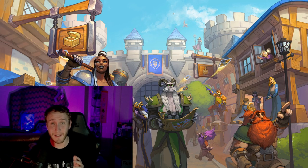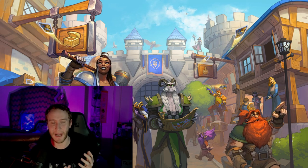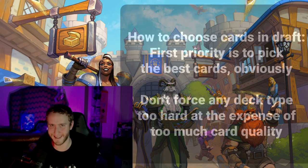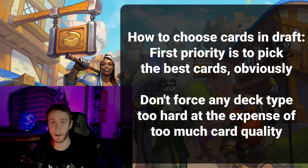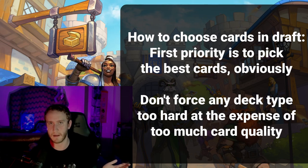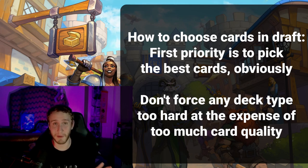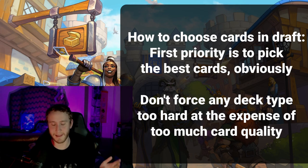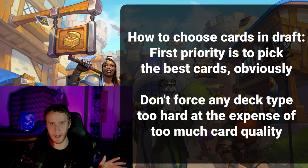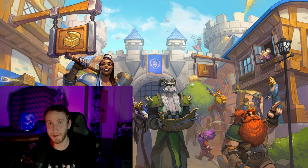Now let's talk about how you should be evaluating cards in the draft and choosing cards to get you there. The first and most obvious thing is which card is the best card. Cards offered in arena are essentially completely random and can be of completely different power levels — you can have the best and worst card in your class right next to each other. As a result, you really don't want to be forcing any kind of deck archetype too hard or giving up too much value just to get a particular card you want.